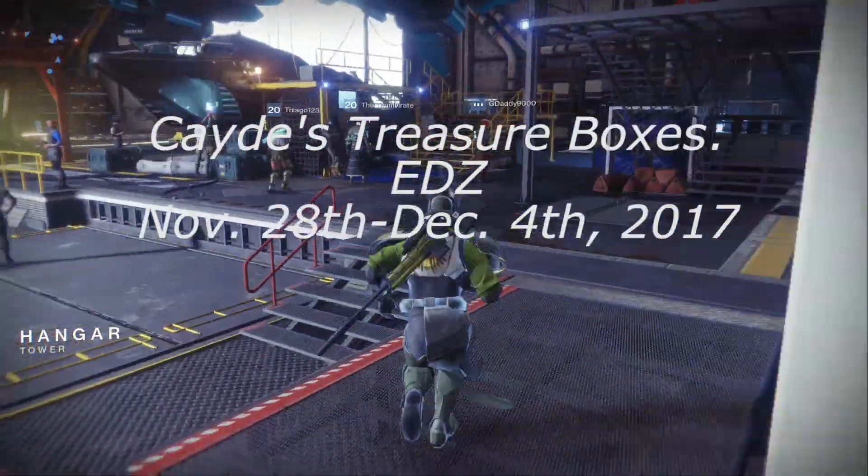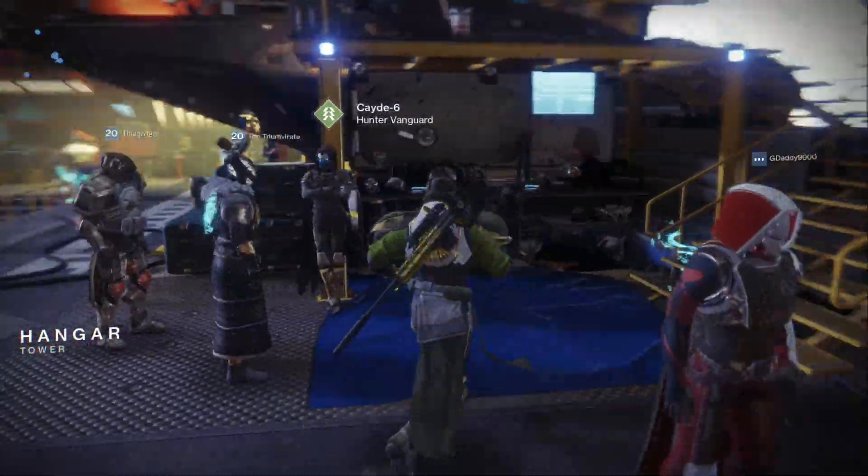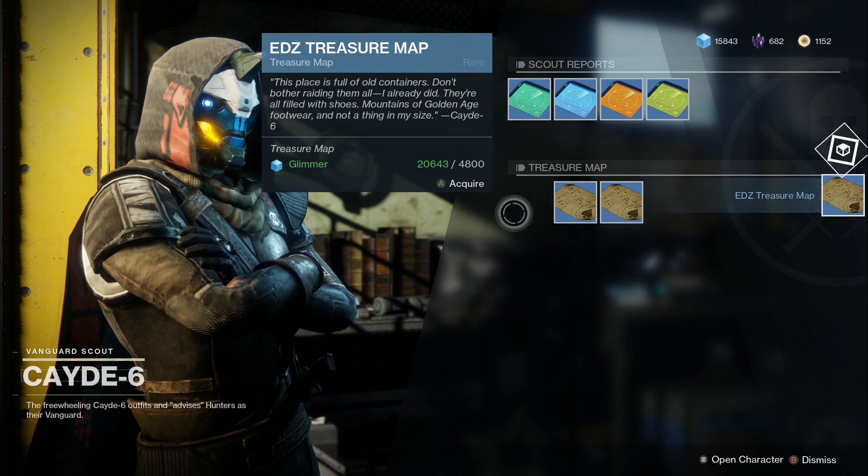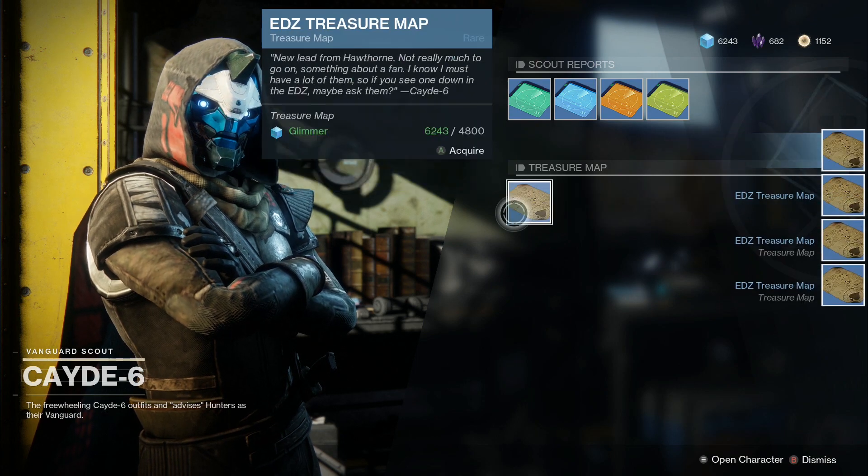This week we are back in the EDZ. As always, make sure to visit your ever-friendly Cayde-6 and pick up your five maps. They are 4,800 glimmer apiece, and this week I barely have enough glimmer to make that happen.